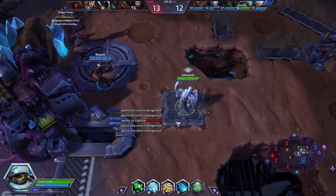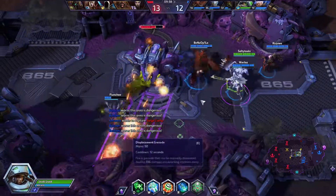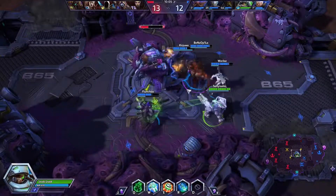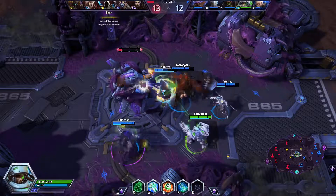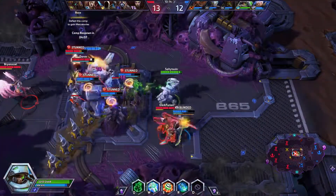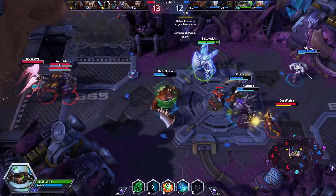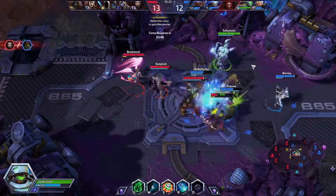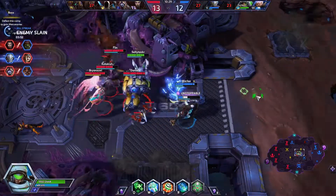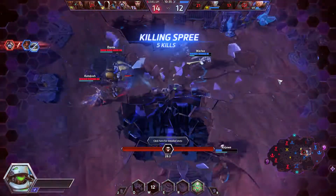I'm guessing there's a drone here maybe. Let's get a shield on our tank — and there they are, we got the boss! Heal Genji up and go to the Butcher, heal him up. Actually do an ult — did we do the ult? We didn't do the ult — why didn't we do the ult? And we're dead, awesome.